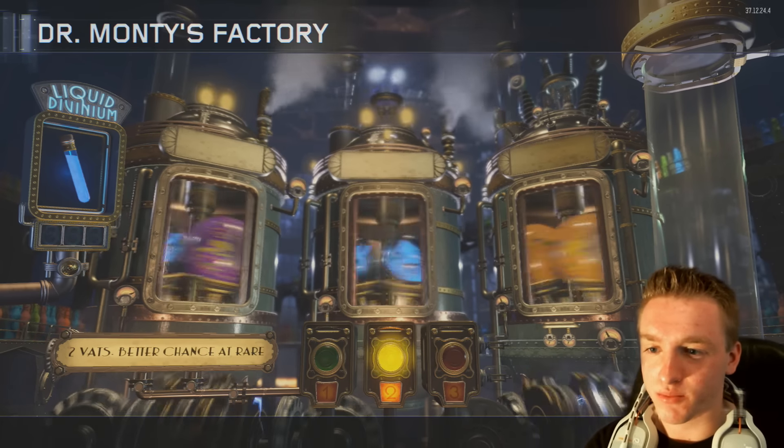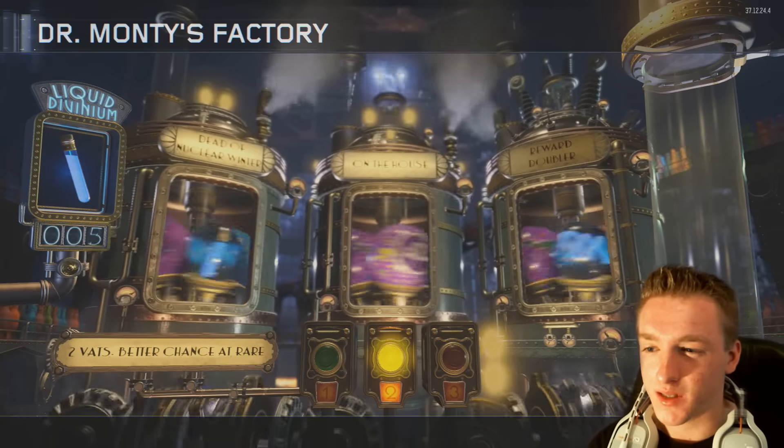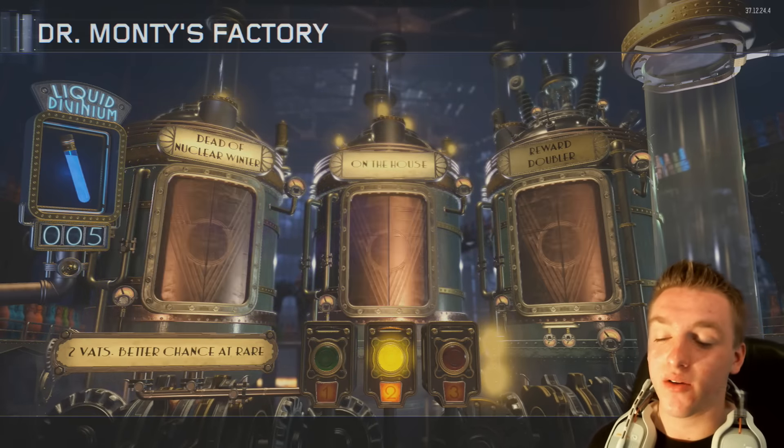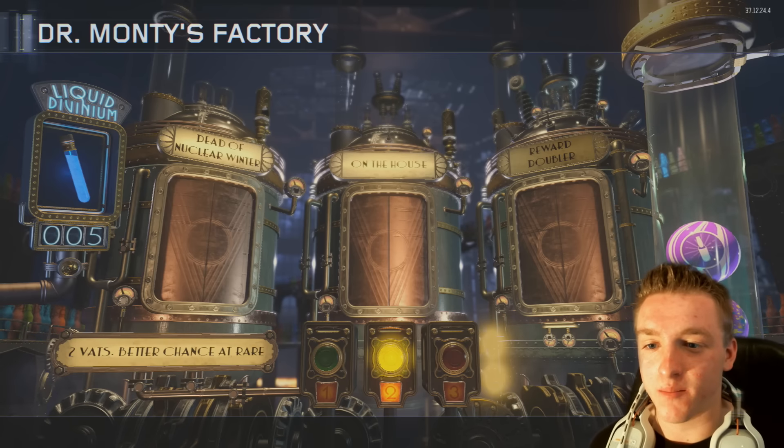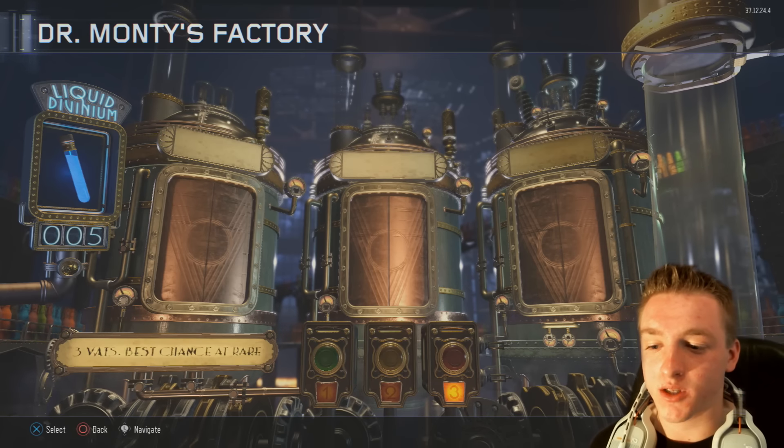Let's go for a two, got seven more to go. We got another nuke and an On the House. On the House - you get that free extra perk, really good. Sadly we didn't get the reward doubler but that's okay.